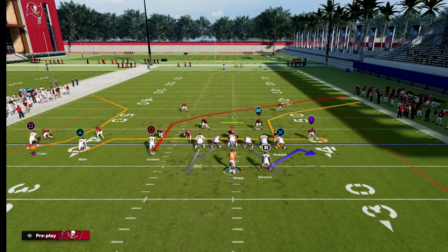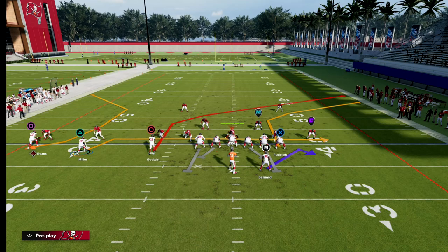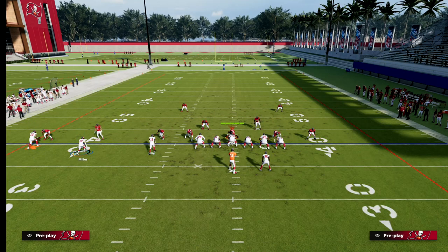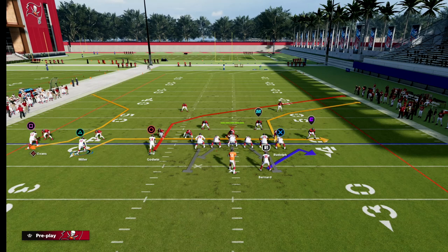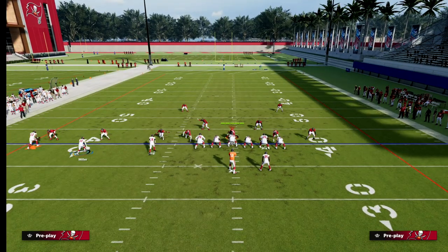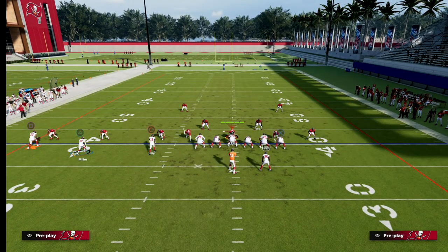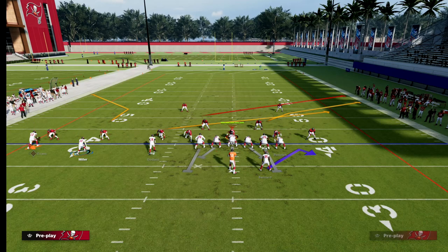The setup is real simple — we're going to see-route the outside trips receiver. If you don't have Outside Apprentice, put him on a smart-routed in and it'll still work. We really want to showcase the power of the C route. The C route is probably the best and most consistent man beater in this game, and we want to have access to that to force adjustments in their man-to-man.